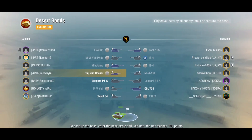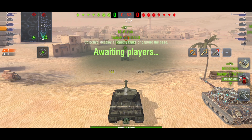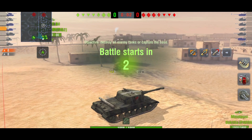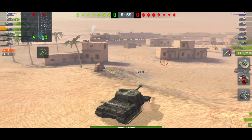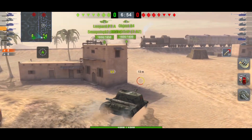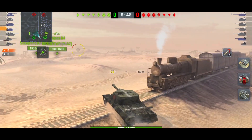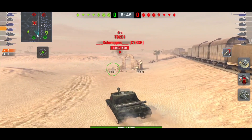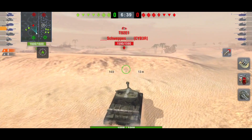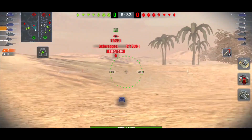So that's game one done. The next game is a bit different — we're not going to camp. As I've said, it all depends on your playstyle, the opposition, and the map. You can't just jump into the Object 268 thinking you'll sit at the back every game. On this map I see one medium and one light tank on each team, so I'm going to use my mobility and gun to help my mediums clear — I don't like camping on this map anyway.